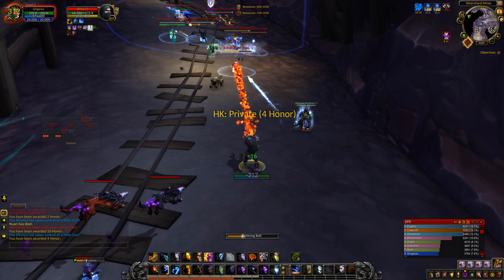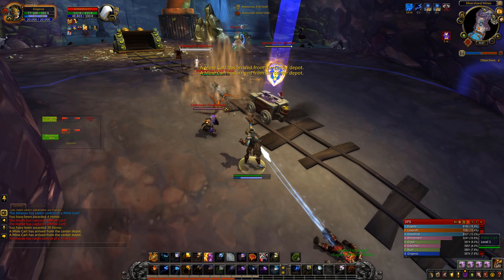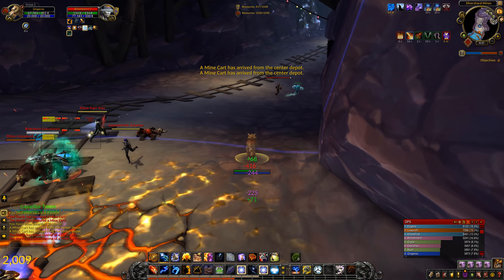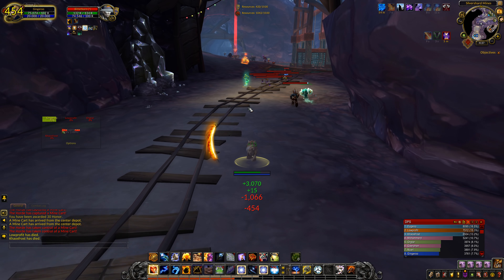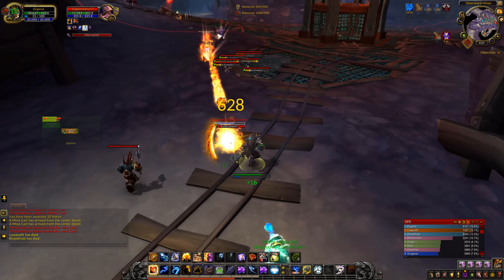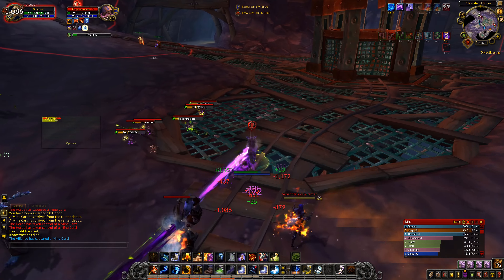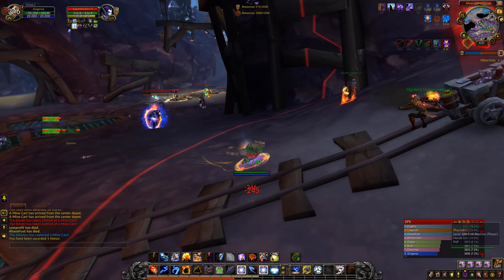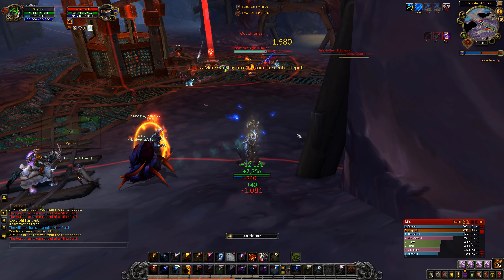There's something coming from the back. Nice crit — but now something from the back again. Keep you stunned. I'm on the wrong side. I put my earthquake down, just trying to get out of here, and then my stun to keep a couple guys longer in the earthquake, but also to start my escape. I interrupt that — nice, he's getting some pressure.